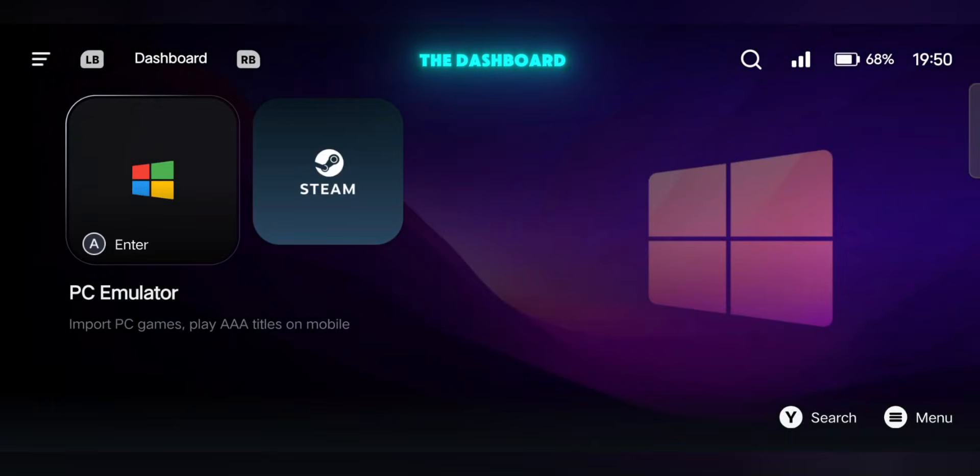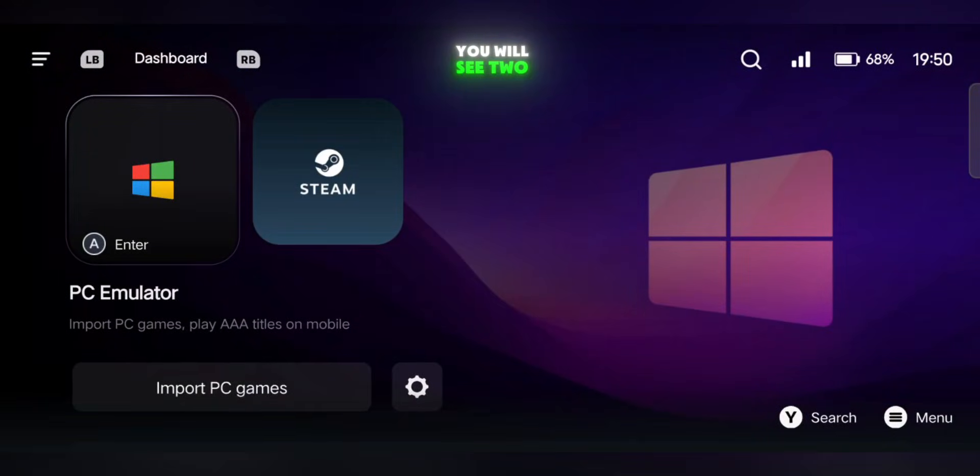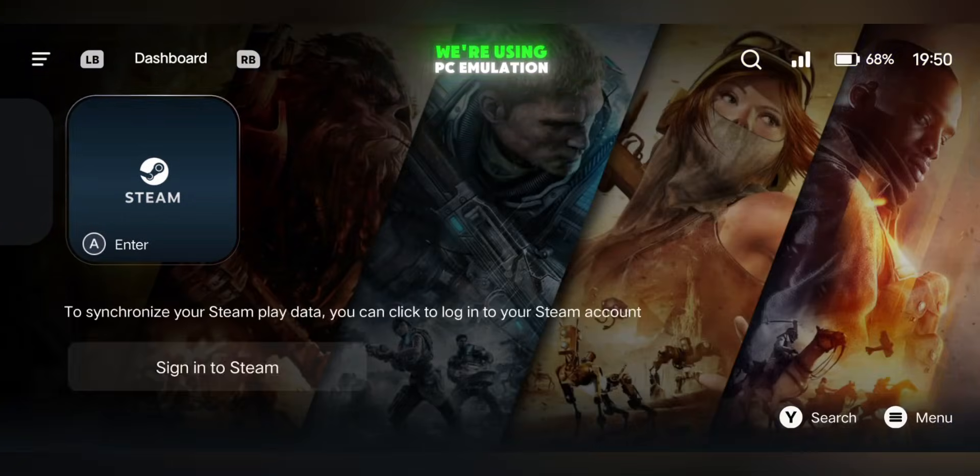Now let's try this emulator. When you open it, you land directly on the dashboard. It's simple and clean, with no login required. You will see two options on the home screen: PC emulation and Steam login. We're using PC emulation.